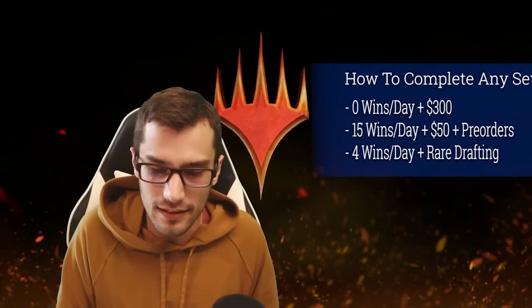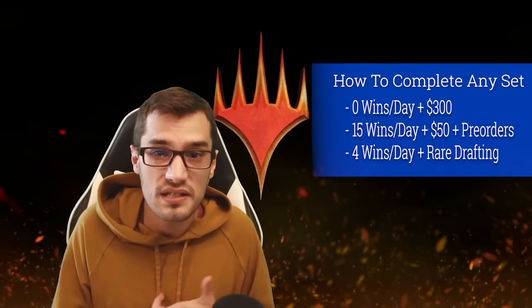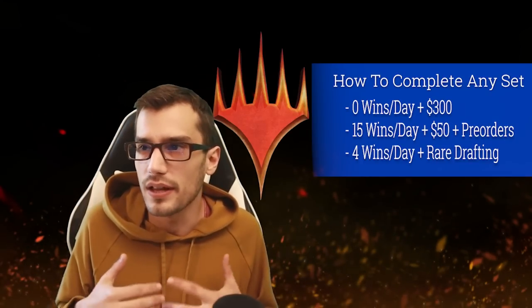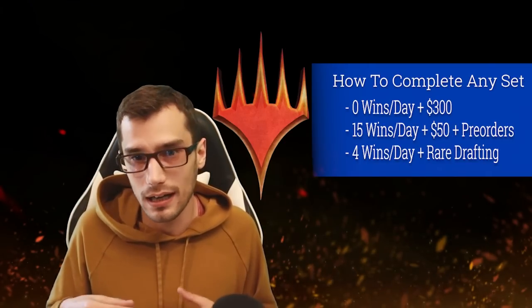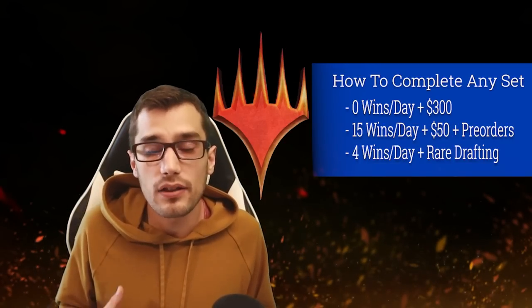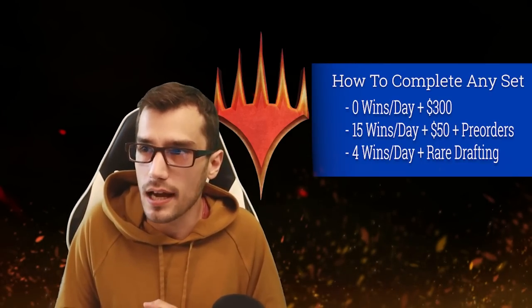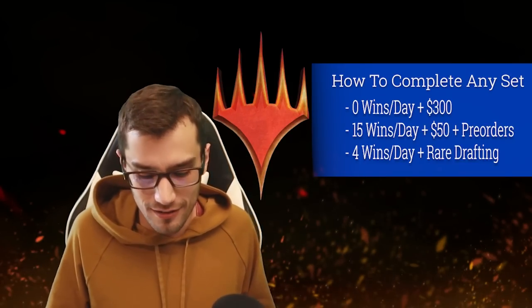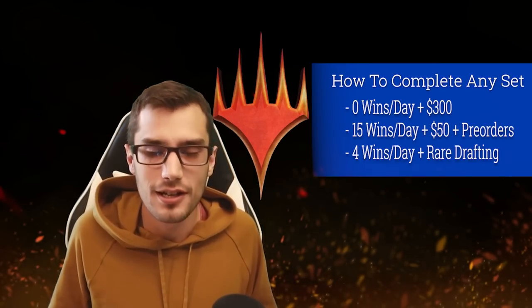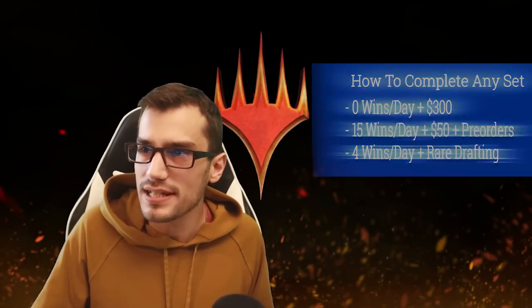To recap how to complete any set: 15 wins a day plus 50 in gems and your pre-orders — easy. Four wins a day plus rare drafting is more achievable, though drafts take some time to complete. And if you're just lazy, zero wins a day, $300 in packs, and that should complete the majority of your set for you.